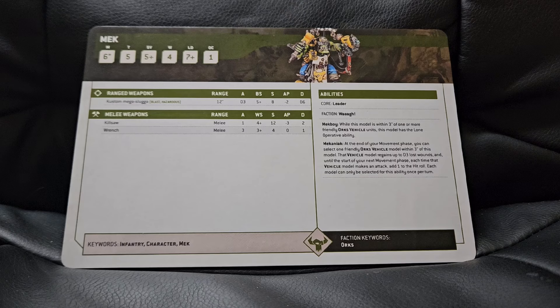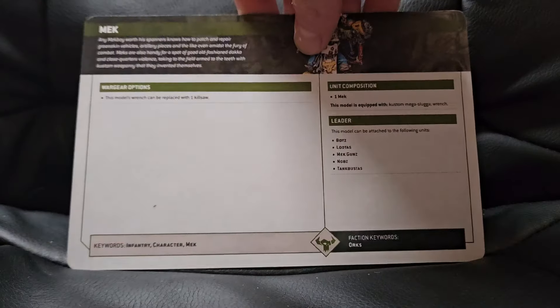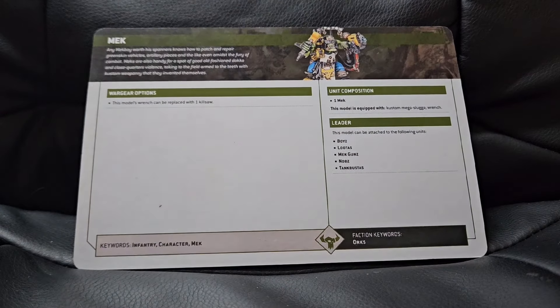Hey guys, welcome to this Ork Tactics video with myself, Six Plus Steve-O. In the last one we looked at Zod Grod Wartsnagger; in this one we are looking at the Mek. The Mek comes in at 45 points and his stat line is: movement six inches, toughness five, five-plus save, four wounds, leadership seven-plus, and an objective control of one. He has the keywords Infantry, Character, and Mek.